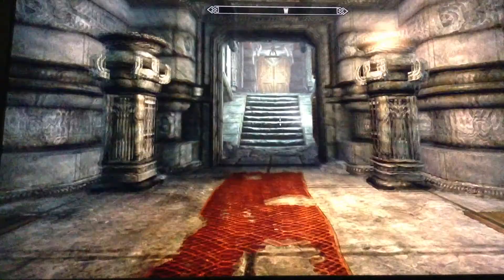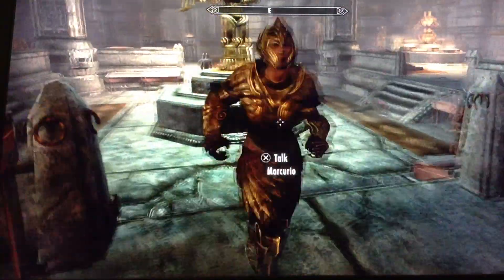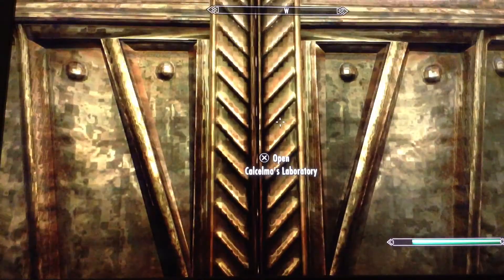So we're going to be going down the hall. Once you get in the front, go down the hall and up here — open Calcmo's Laboratory.